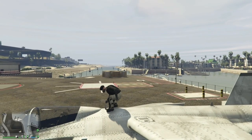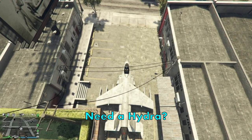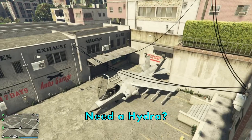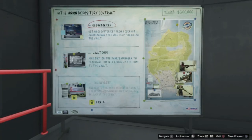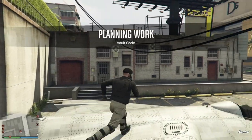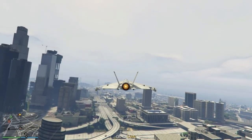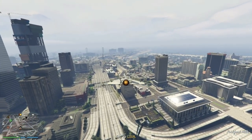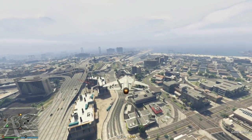Then, depending on your auto shop location, you may want to get a Hydra ready and park it right outside. If your auto shop is close to LSIA, then you can skip this step. Now on to the robbery — you first want to select the vault code mission. Jump in your Hydra and fly over. For how to do the Hydra speed boost, check out the guide and the pop out banner in the top right.